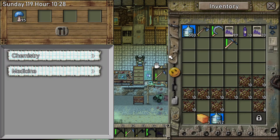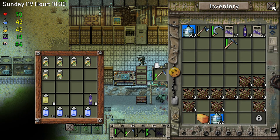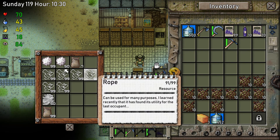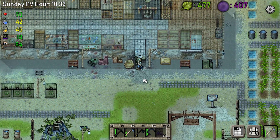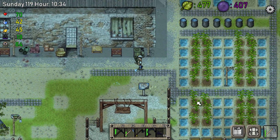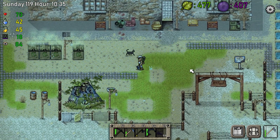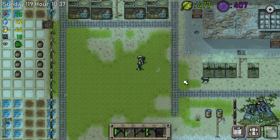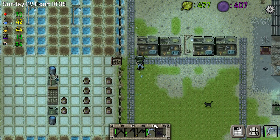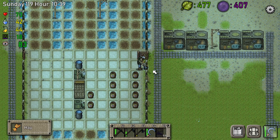This is where all the chemical stuff is produced and stored. This is the clothing kind of stuff. I'm making more corn because I'm going to make corn flour. Yeah, I want to make a bunch of them. I will wait for the compost to be done.